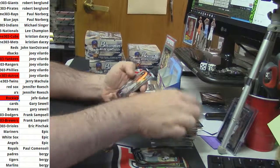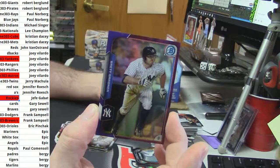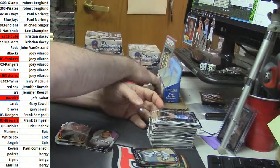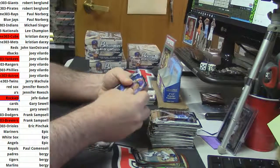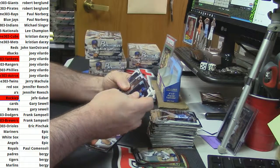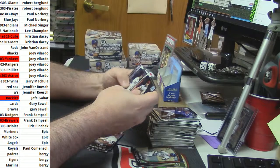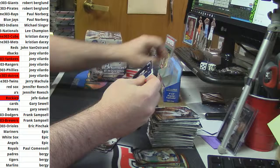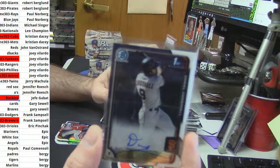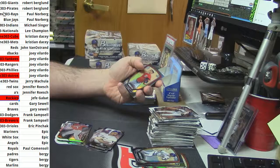Nick Gordon. Yankees already off the board, but a purple refractor for Brett Gardner. Still got two autos. Schwarber mini. Refractor for Alex Rios. Nick Gordon. For the San Francisco Giants — Daniel Carbonell base auto.